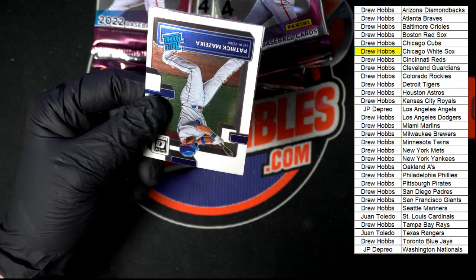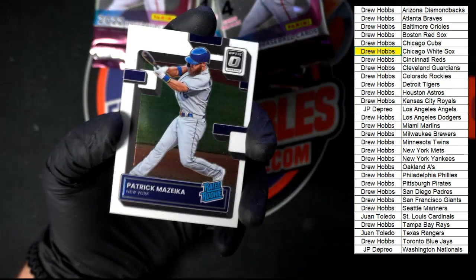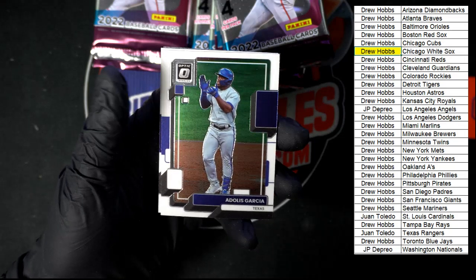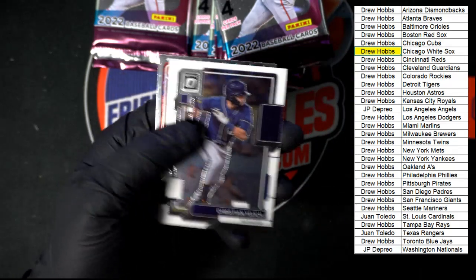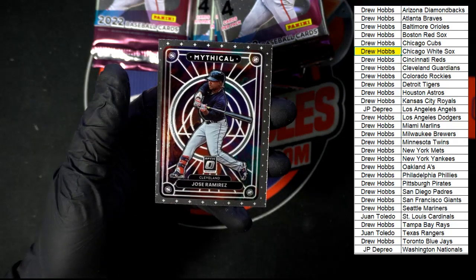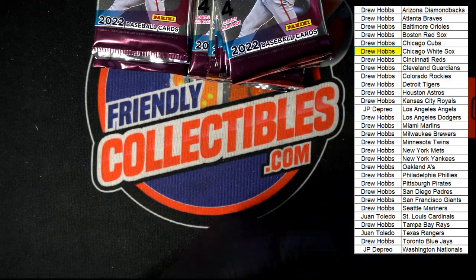Next pack. Mazeika Rated Rookie — static pack was sticking to me. Garcia. We got Yellich. Nice — Jose Ramirez Mythical for Cleveland.